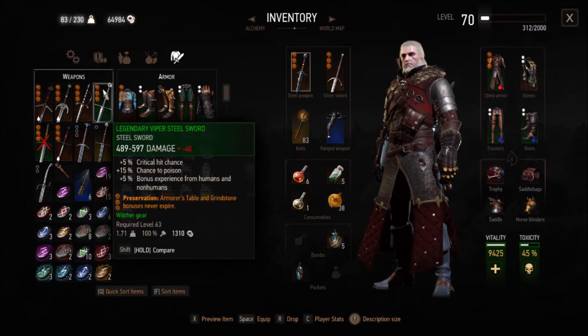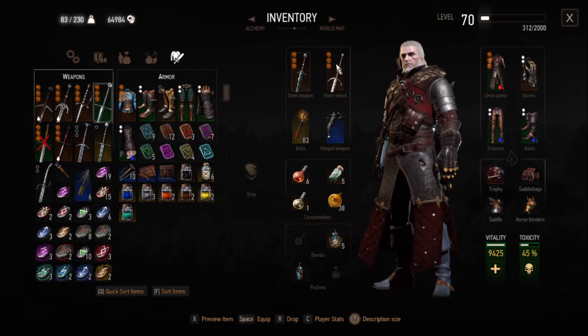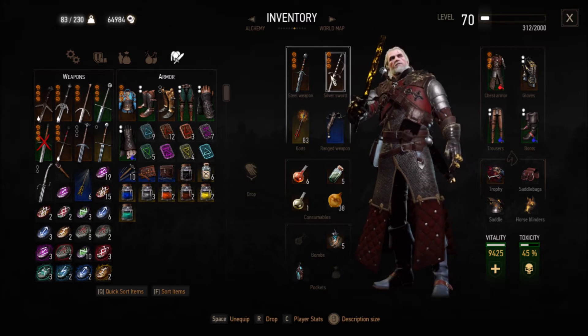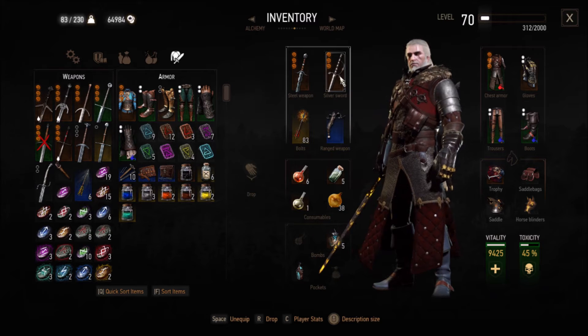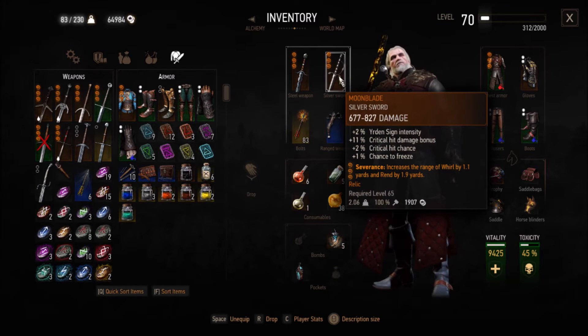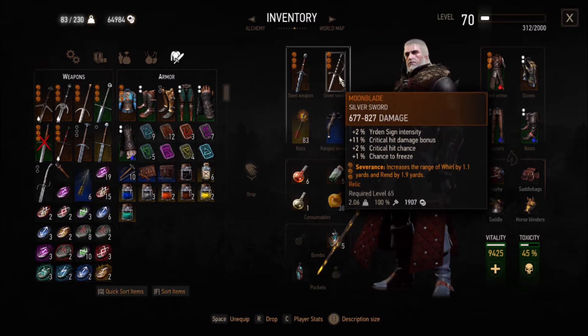The Blood Sword is a silver sword. It has 10% critical hit bonus damage, 9% bleeding, and 2% critical hit chance — and it's got three slots. The Turtokar blade has two slots but it has an awesome +50% critical hit bonus damage and 5% critical hit chance. It came in at around level 8 when I was the equivalent of level 10 in NG+.